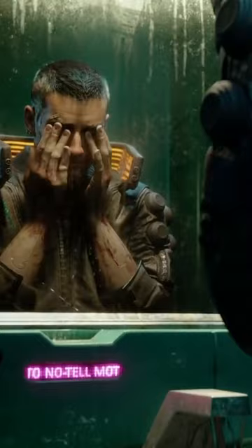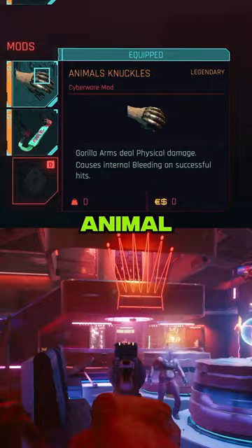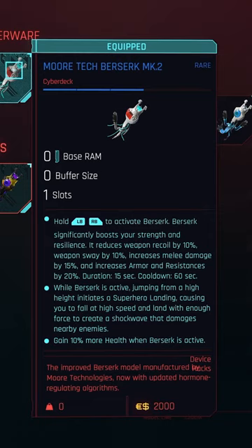For this one, we want to make sure your V is equipped with the right cyberware and mods. Go for something with brute force. We use gorilla arms with animal knuckles for max melee damage, and Moortech Berserk Mark II to give you the Berserk ability with LB+RB.